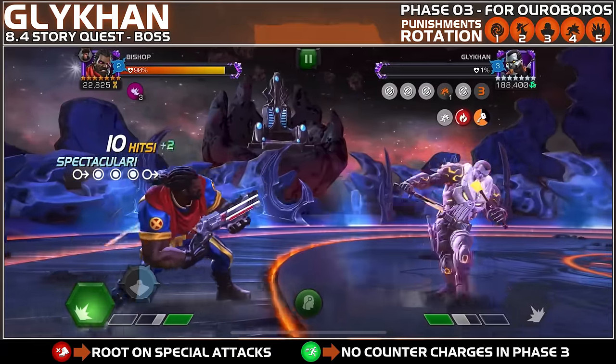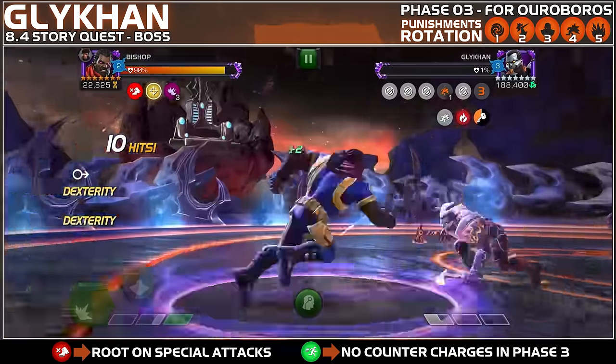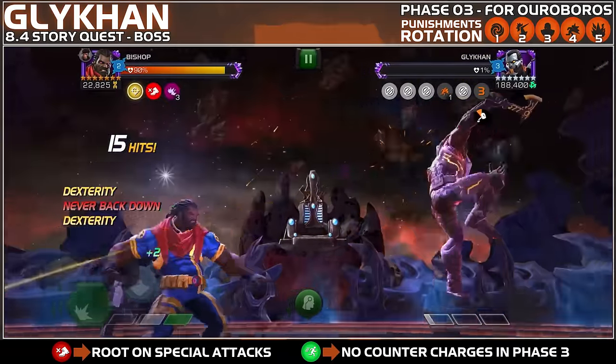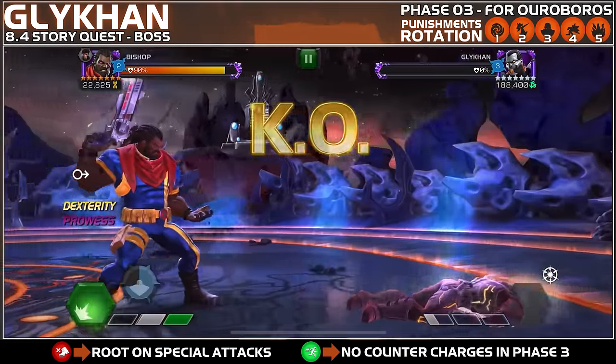Brought back in with Bishop for phase three — built up some prowess, let him throw a heavy attack, mistimed the first attempt, second timing was better, into an SP2 and he goes down to 1 percent. At 1 percent he endures and goes indestructible, so you have to wait 16 seconds, then do another damaging combo to kill him off. I hope you guys enjoyed this video and found it helpful. If you did, make sure to like and subscribe, and I'll see you on the next one.